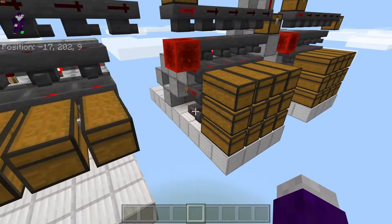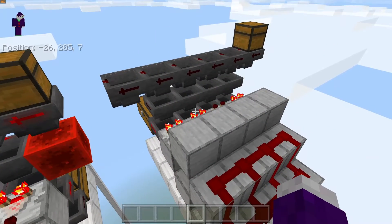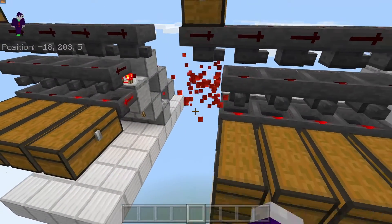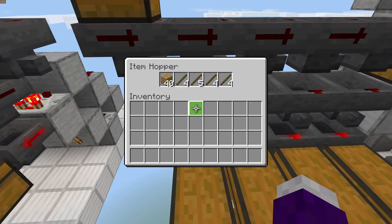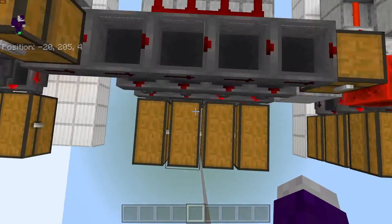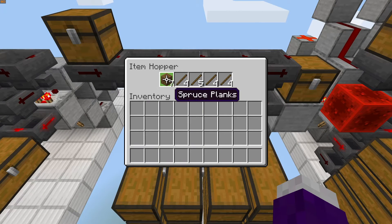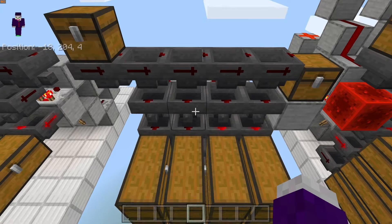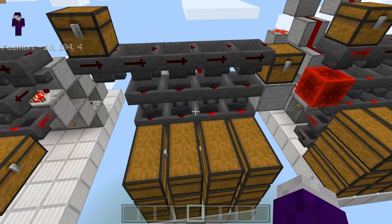Here is the old version of ImpulseSV's design, and same again — everything is absolutely chock-a-block and rammed. The same thing will happen — bang, right there — and now that's going to mess up all of the item filters. You can see that one is now emptying when it shouldn't. There are oak planks in there which shouldn't be, because we've got spruce in there.